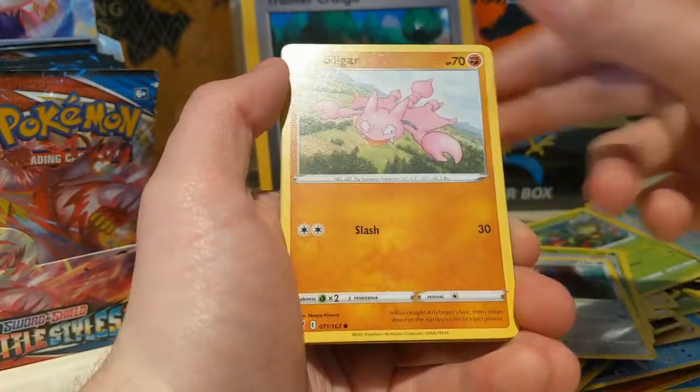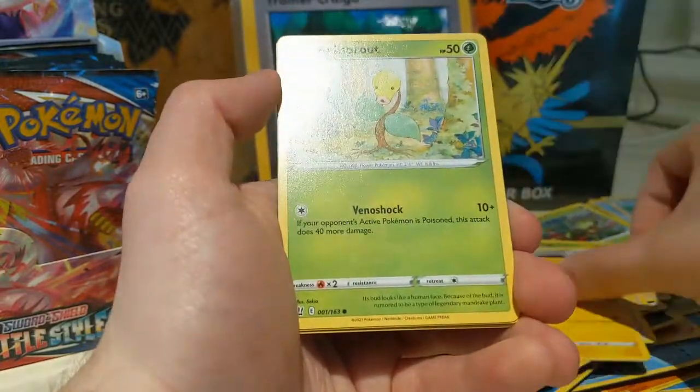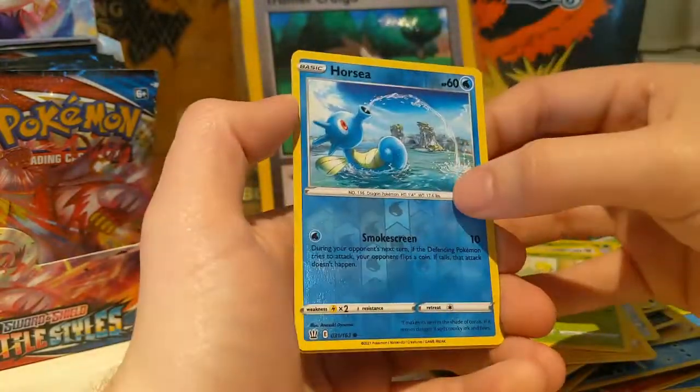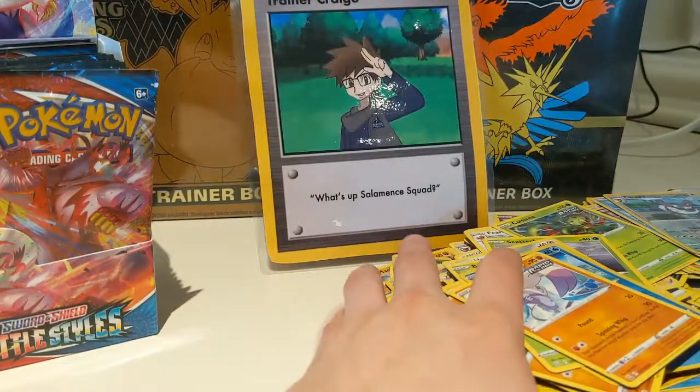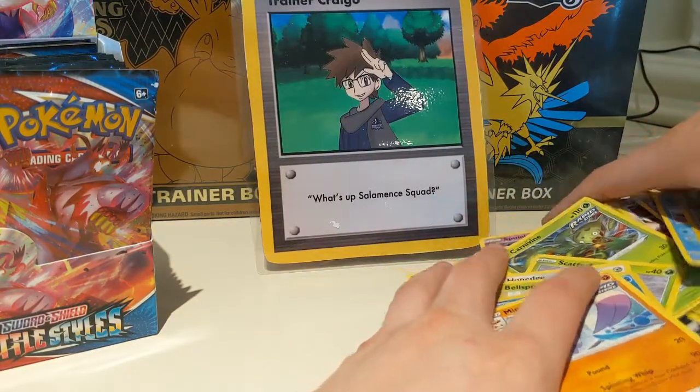Carvana, Scatterbug, Honedge, Gligar, Electabuzz, Bellsprout, Horsea Reverse — first time we pulled that — and a Mienshao. So we're just gonna clean up the space a little bit.